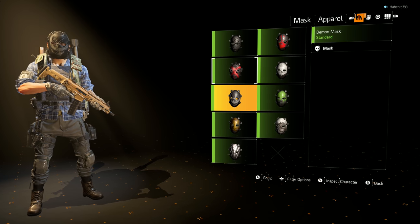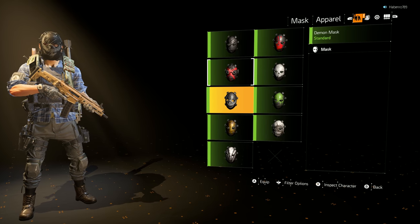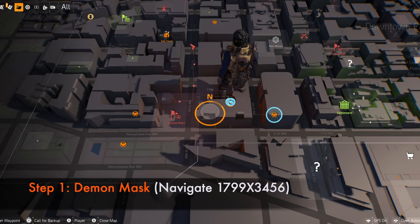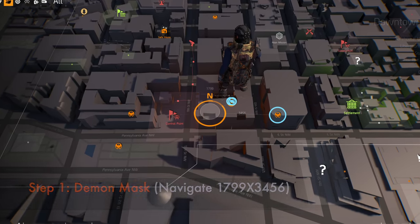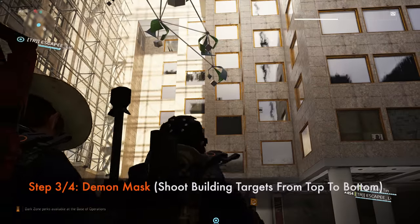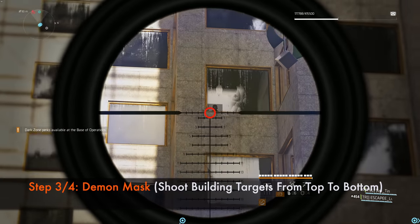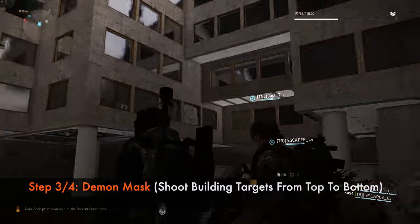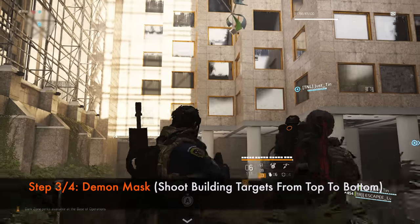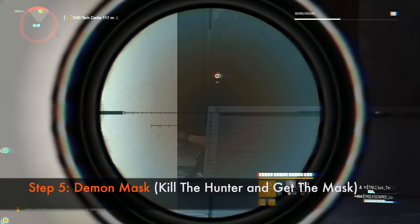The next one is the Demon Mask. This mask is also not time dependent and can be obtained during any time of the day. Step 1: Go to the demolition site control building location. Step 2: Navigate your way through the mall. Step 3: Look for the yellow tarp to climb up to the garden. Step 4: To the west there is a building with 3 targets — shoot them from top to bottom. If you are in a group, all of you need to do this. Step 5: A hunter will spawn — kill him and get the mask.